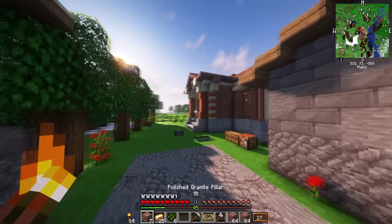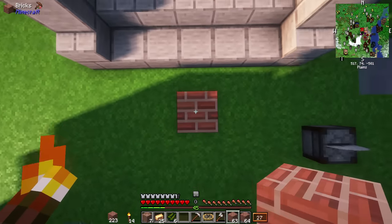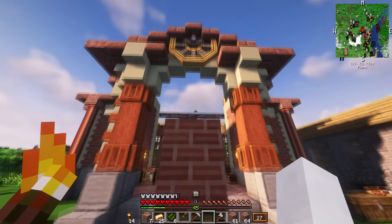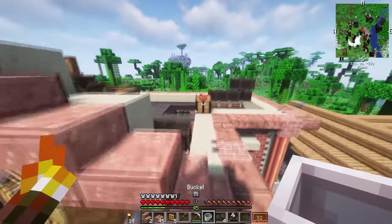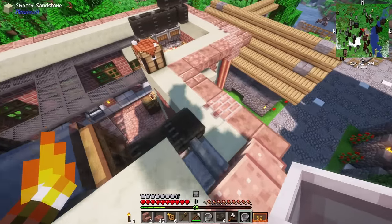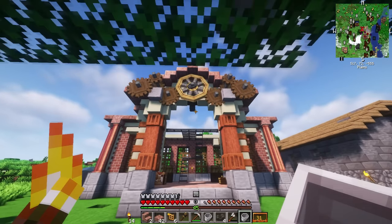The flywheel used to be an actual block you could use for generating power, but they updated it so that it's nothing more than a decorative wheel — and decorative wheels sound exactly like what we need for that steampunk element of our build. Next to the flywheel, I added some gears, all connected to a mechanism in the back. Once I added water to the water wheel, the building came to life — for the first time ever, we had a building with moving components.